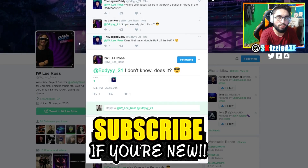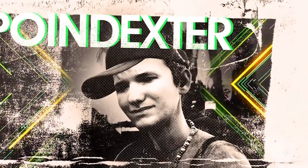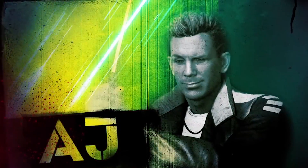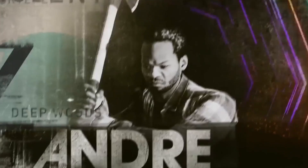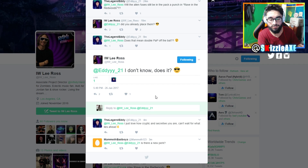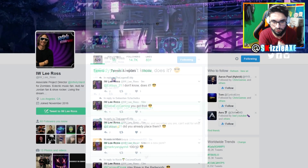The legend Eddie asked: will the alien fuses still be in the pack-a-punch in Rave in the Redwoods? For those who don't know, the alien fuses are something you get after completing the Zombies in Spaceland easter egg. Lee Ross replied cryptically: 'Did you already place them?' Eddie then asked if that means double pack punch off the bat, and Lee Ross replied: 'I don't know, does it?' Very cryptic, and something I'm absolutely looking forward to.